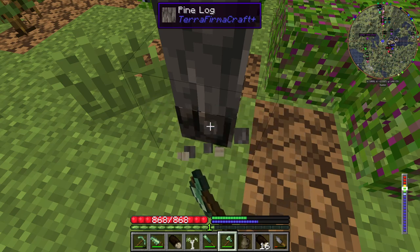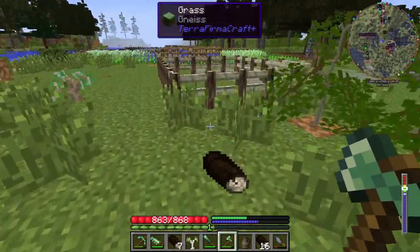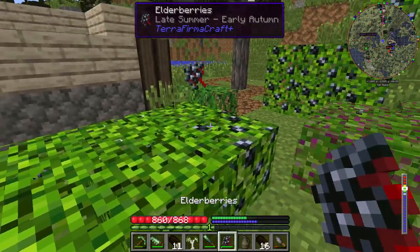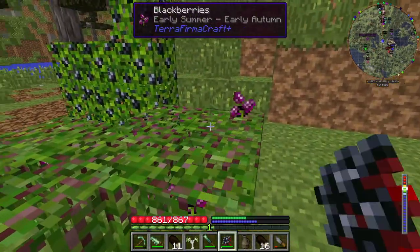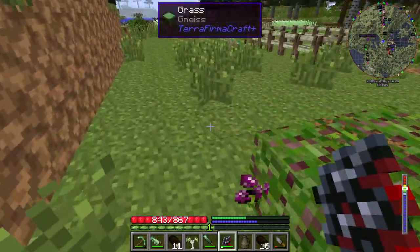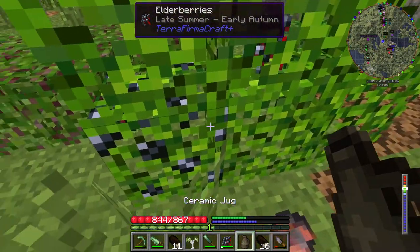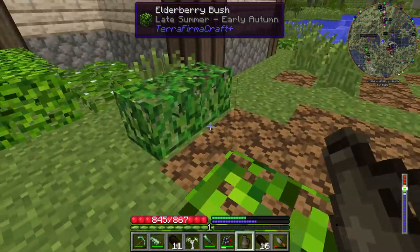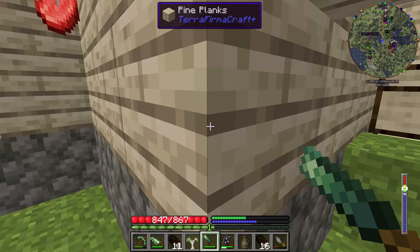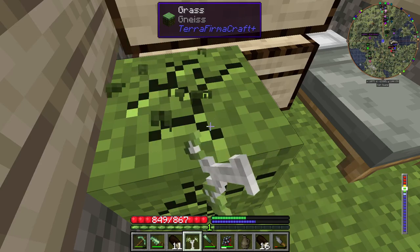I don't normally get bronze axes - I don't know why. I think I just always see them as a waste of resources and always stick with stone. But no, I should in the future - I will just make them because it does make a lot more sense. Before I forget, I'm also going to start utilizing these and turn them into berry wine. Oh that hurt.